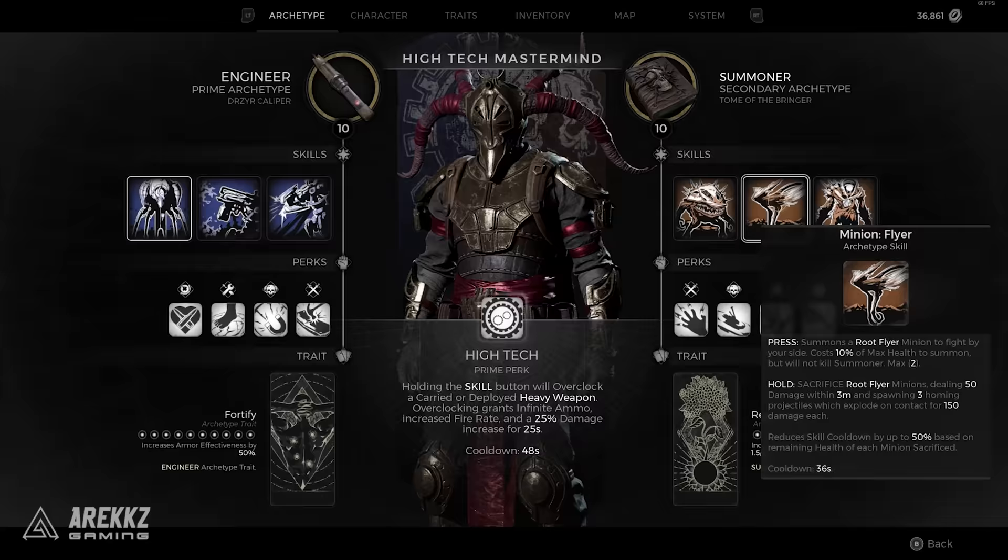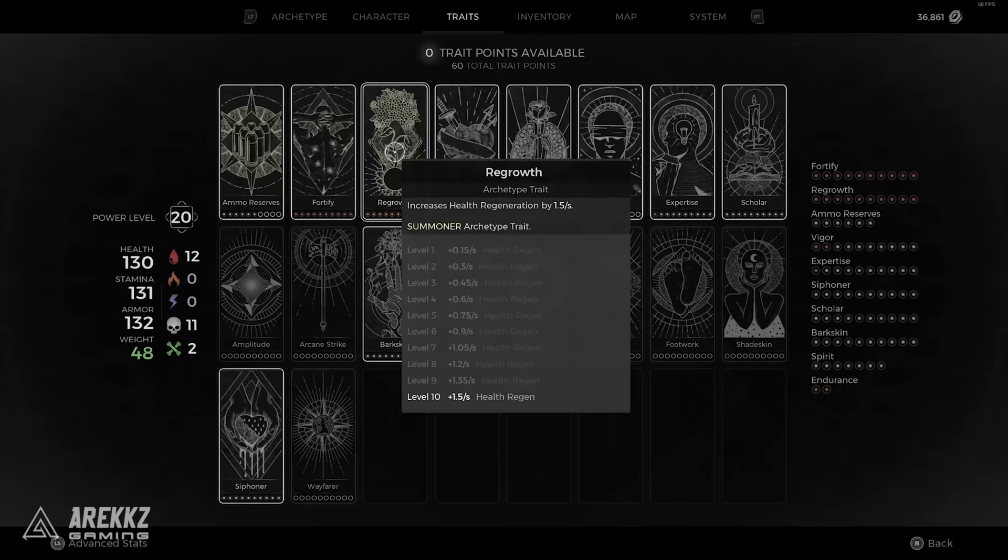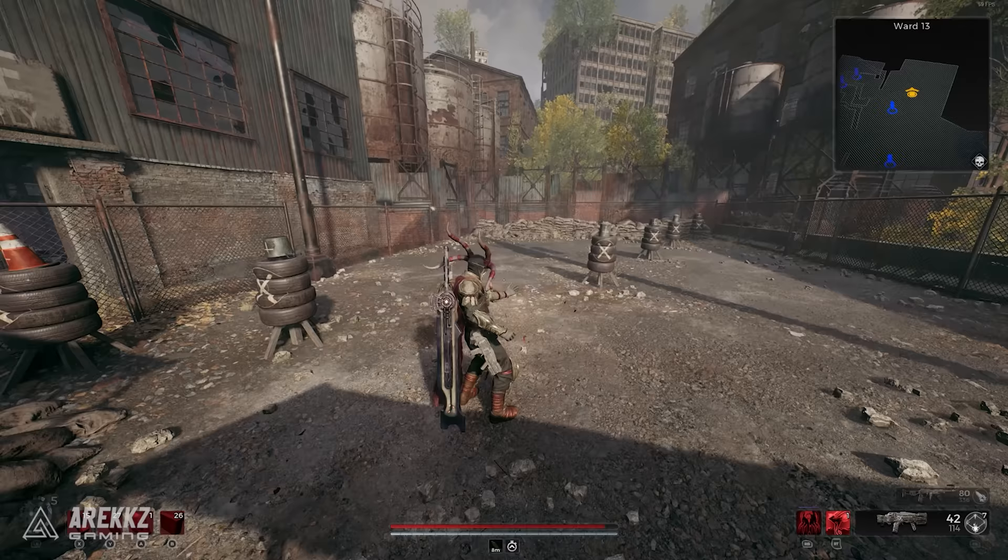By using the Flyer Minion ability you can summon 2 different Flyer Minions that each shoot independently with their projectiles. With the Summoner class we also get the Regrowth trait card that gives us constant health regeneration, which is great because summoning costs our health.